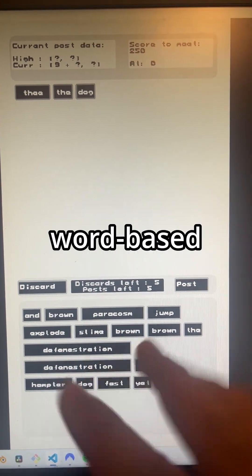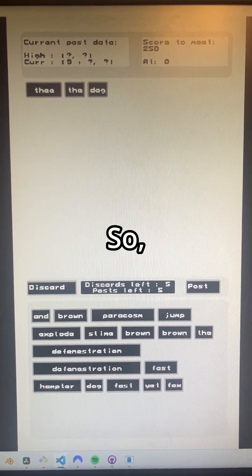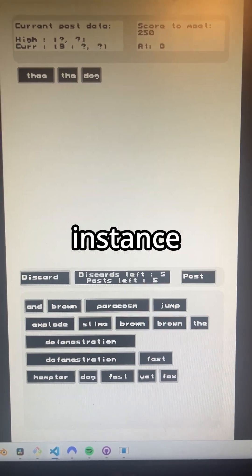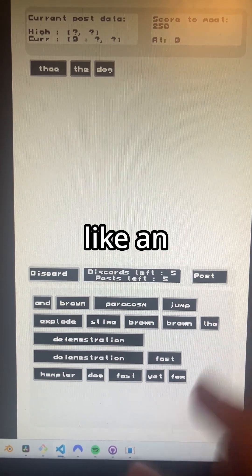Okay, chat. Huge update for my word-based puzzle game. I've been talking about how I want words to have tags for a long minute. So, for instance, the word dog would have, like, a nature or an animal tag.